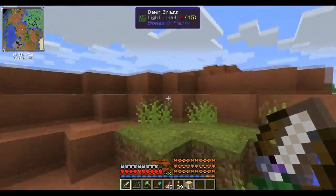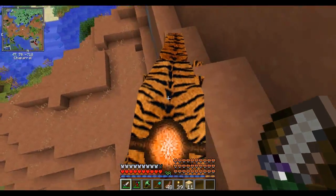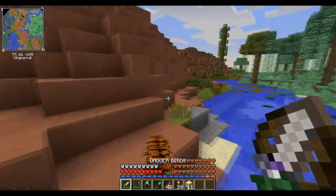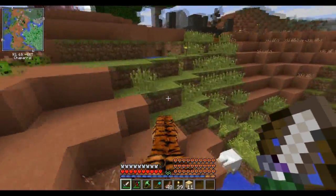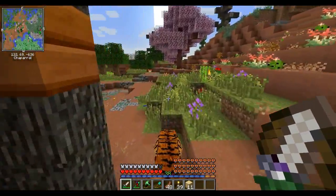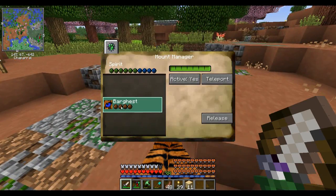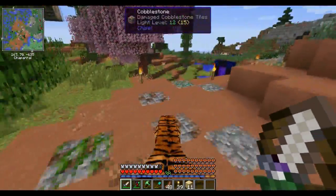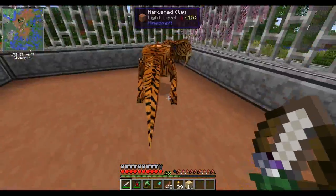The Twilight Forest is gonna be the first dimension we try to complete. Then I'll have you guys decide on a straw poll which one should be next. For now I'm feeling the Twilight Forest - getting good gear from there - then we might come back and fight the Better Dungeons / Chocolate Quest stuff. Here's my Bargast - however you say this guy's name - this cage is gonna be cool even though I can summon him whenever I want.